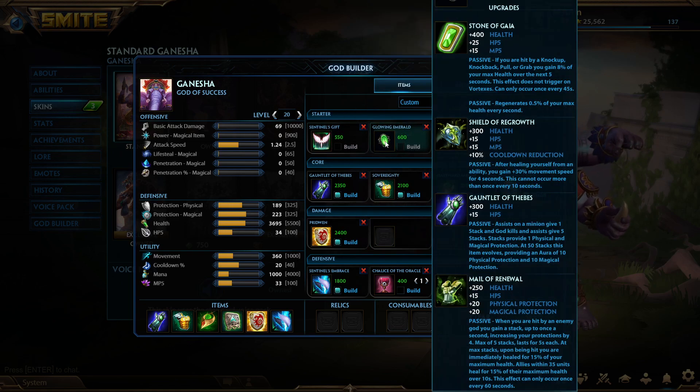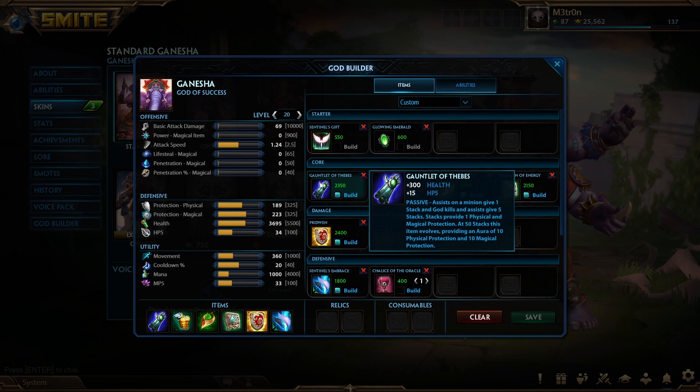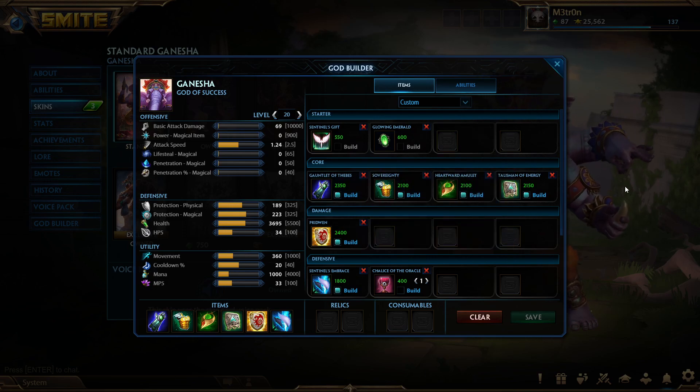Start with Sentinel's Gift, then pick up Glowing Emerald as the first build component for Gauntlet of Thebes. Finish Gauntlet of Thebes as your first full item — it gives 300 health and 15 hit points per second. On a minion assist you get one stack, a god kill gives five stacks, and each stack provides one physical and magical protection. At 50 stacks, the item evolves, providing an aura of 10 physical and 10 magical protection.